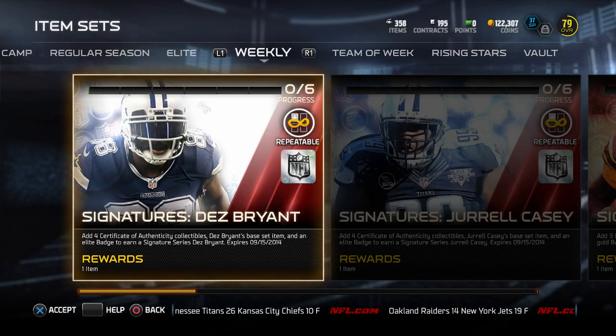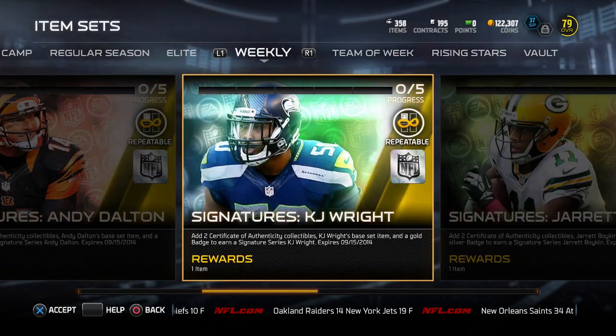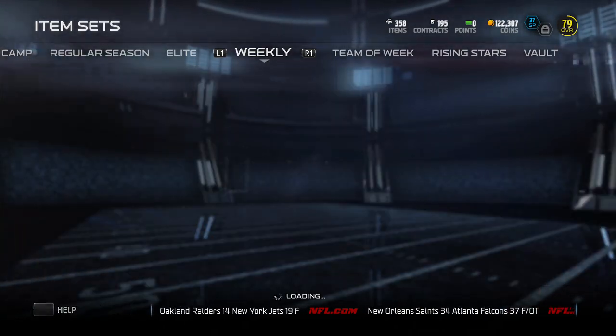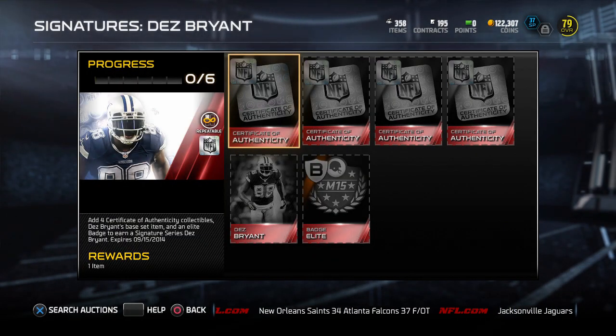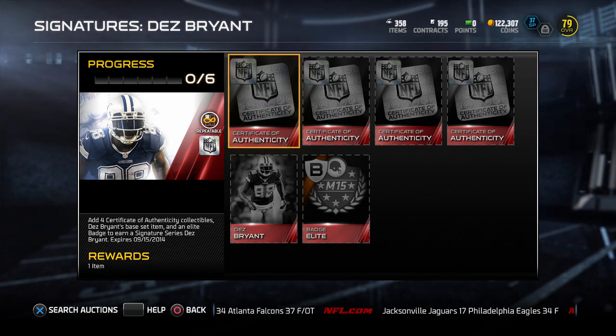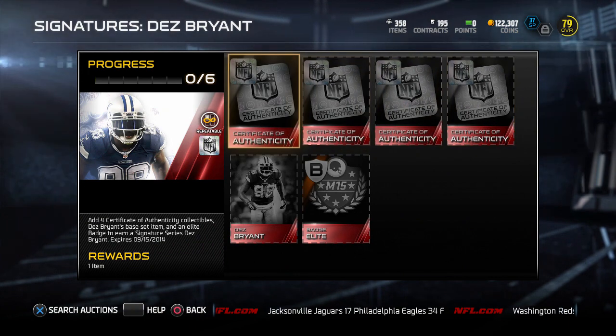Head over to the weekly tab of sets if you want to get some of these signature items. There's one offensive and defensive for most of the tiers this year. Basically what you need to do is get the number of authenticity collectibles of that tier — one more each tier. So bronze you need one, silver two, gold three, and elite four. You need to get all of those.